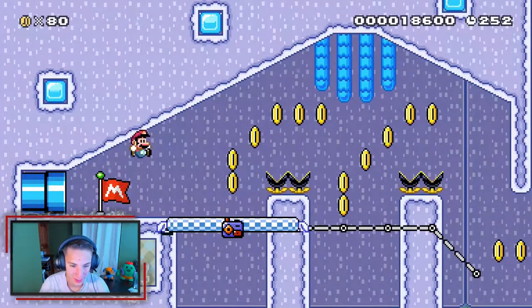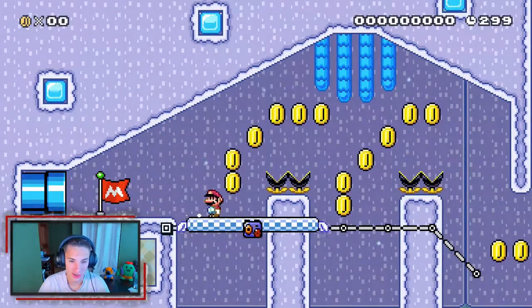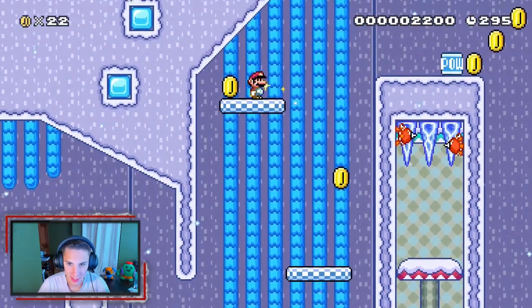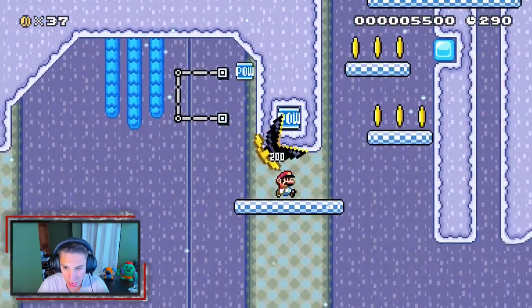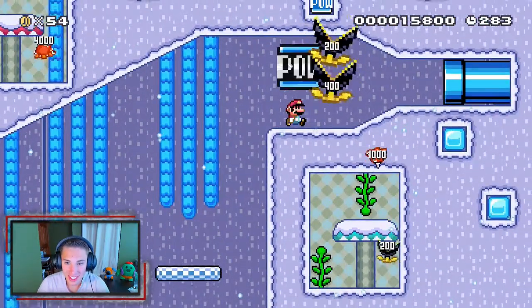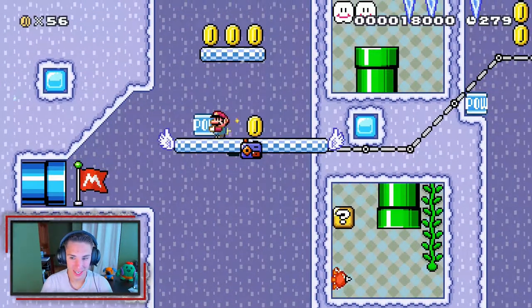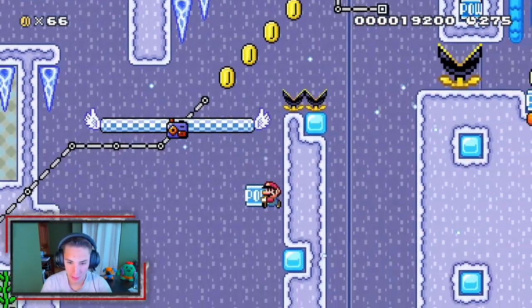Nice checkpoint! We got another section here — good way to start off. You know what they say, second time's the charm. Getting up here, oh my god, look at us go! We're killing it! Another checkpoint — that was a good one. Get up here, grab this and die.